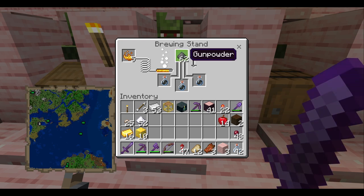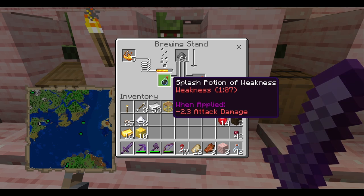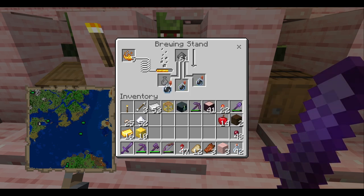Then get your gunpowder and put it in the brewing stand as well. The gunpowder will turn your potions of weakness into splash potions of weakness, which you can now throw at zombies.